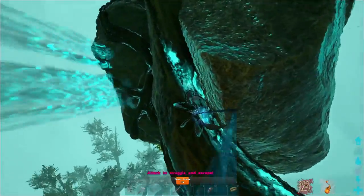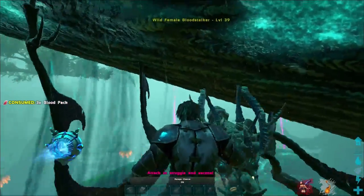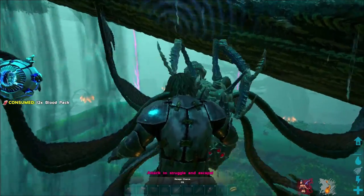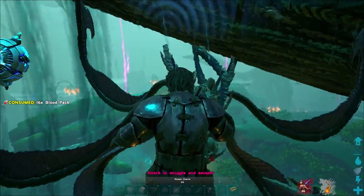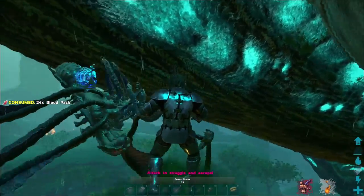What you're going to do is get a Bloodstalker to attack you, and as long as you've got a bunch of blood packs in your inventory, it will eat the blood packs and not you. You can find Bloodstalkers in any elevated area in the center part of the bog biome, so it's really not a problem of finding them — they'll find you.